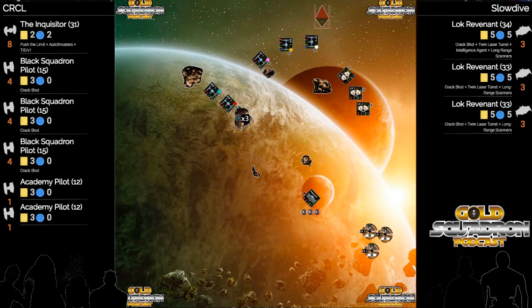The ability reads: after you perform an attack, each enemy ship inside your bullseye firing arc at range one to three must choose to suffer one damage or remove all of its focus and evade tokens.